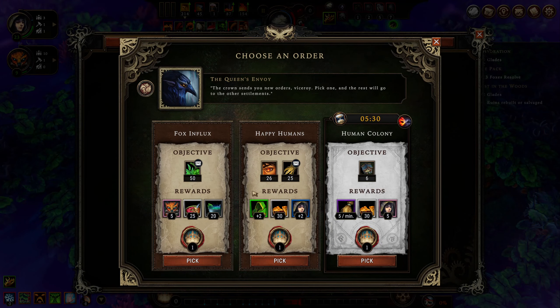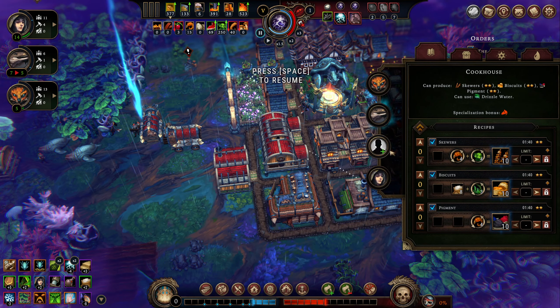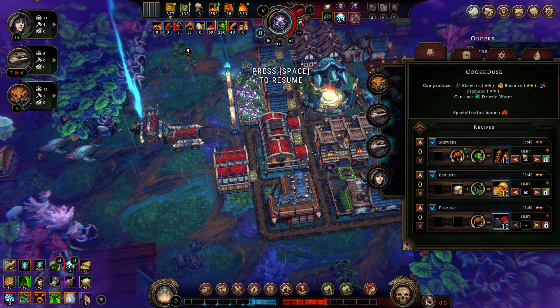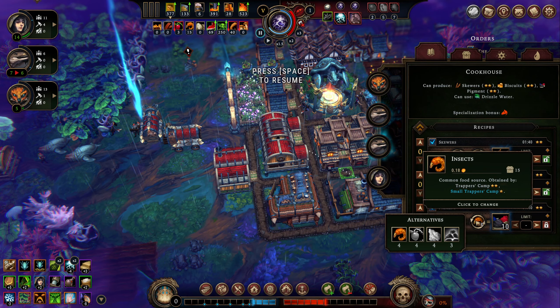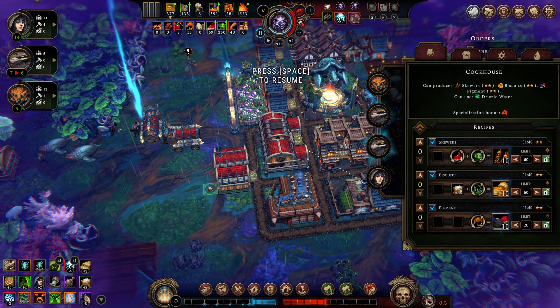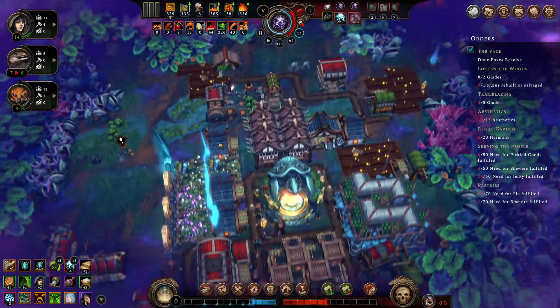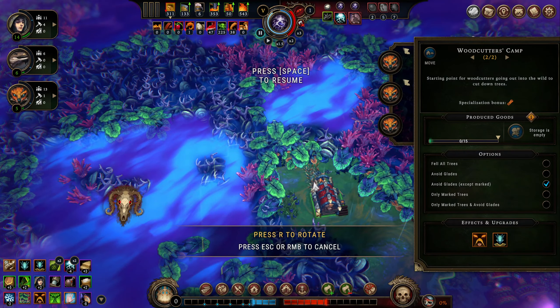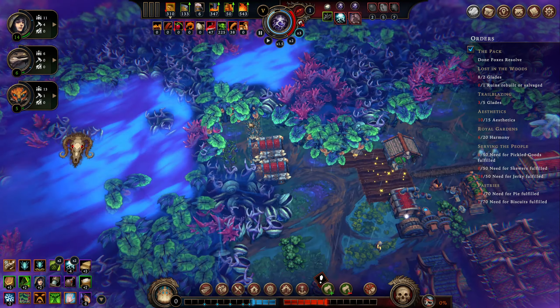Let's pick our last cornerstones. Protected trade has been helping us — still low hostility. Let's get some people in here. Lizards like being in here. We can definitely make biscuits. This gives me skewers rather than pickled goods — let's turn that off and just use this resource for pigment. I'd rather use the resources we don't have a lot of for other things.